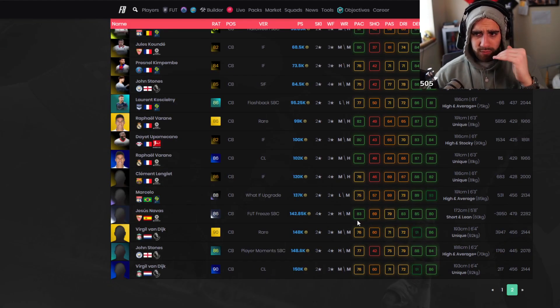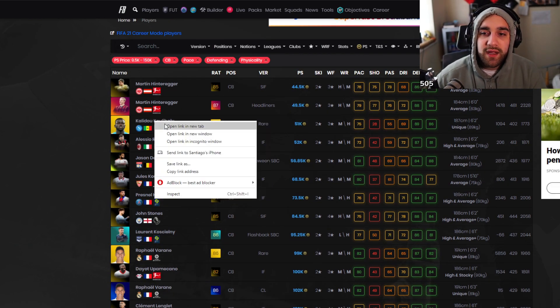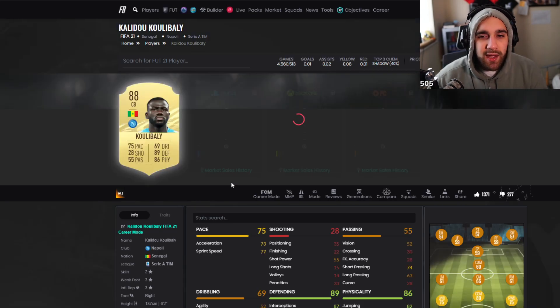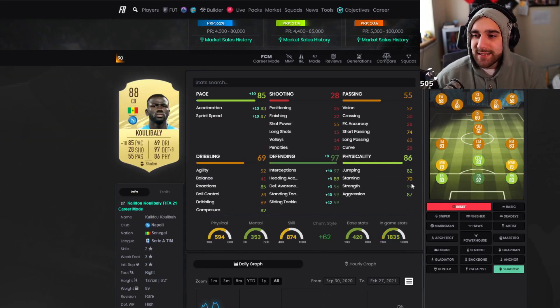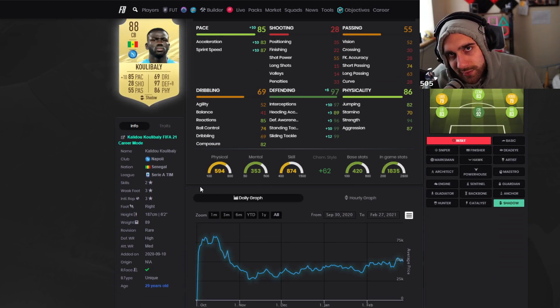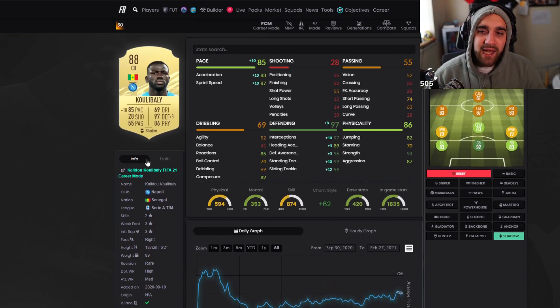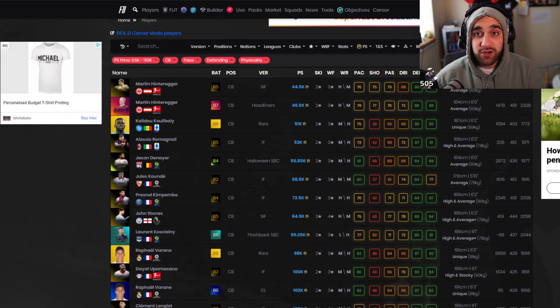Going up to the top — this is the last part of the list. We have Hinteregger, who we already looked at. Cooley Valley is one that a lot of you would not consider, because you'd say he's SBC fodder. But in game, this guy has 94 strength. I think he has a unique body type — normally if a player has a unique body type, they're cracked in game. EA makes some specific animations for them. 97 defending, insane pace. You're looking at a great card.